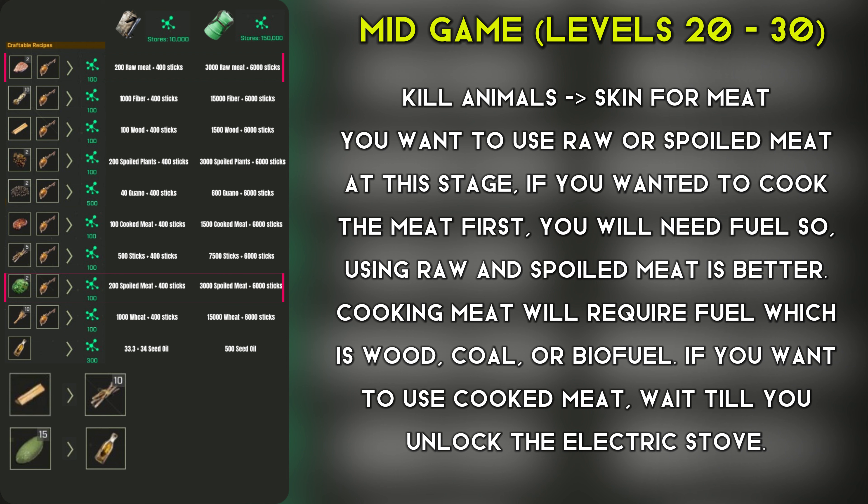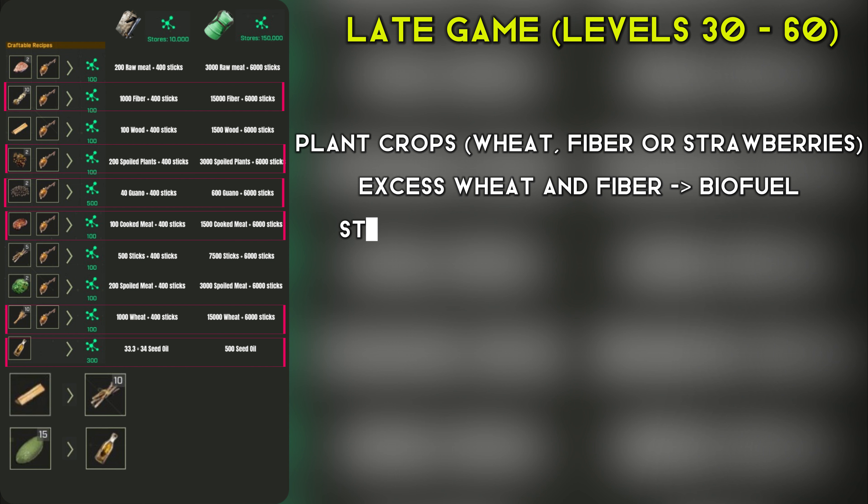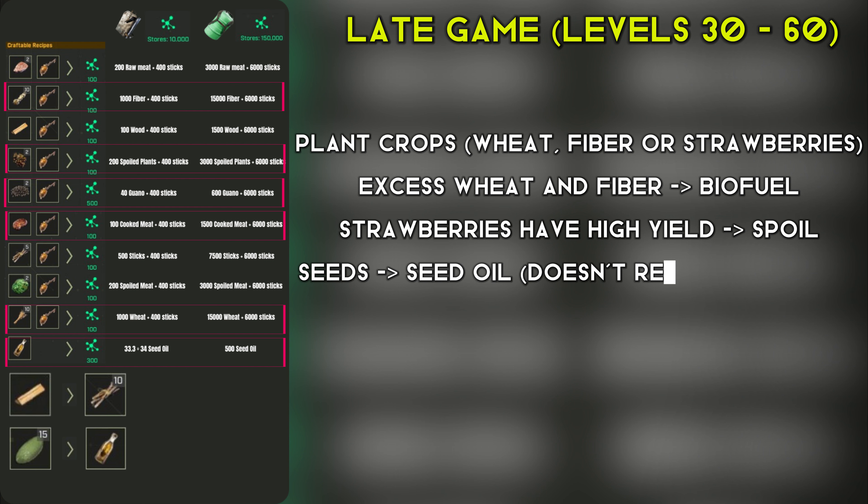However, once you reach Tier 4 and unlock the electric kitchen stove, you can now cook meat using the renewable electricity from sources like water wheels, wind turbines, and solar panels. This green energy approach is more cost-effective and efficient for biofuel production in the late game. In the late game, levels 30 to 60, you'll have access to the Tier 4 electrical network, which opens up even more efficient biofuel production methods.